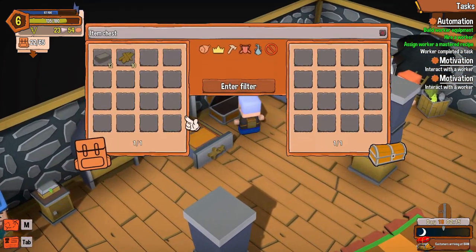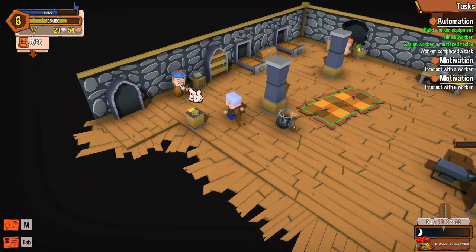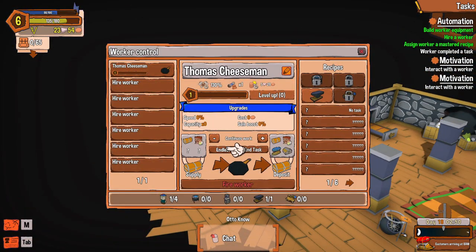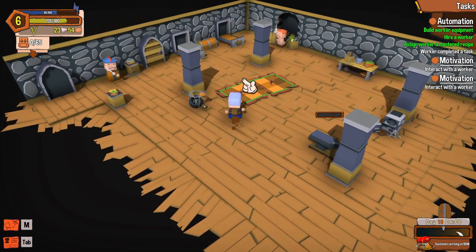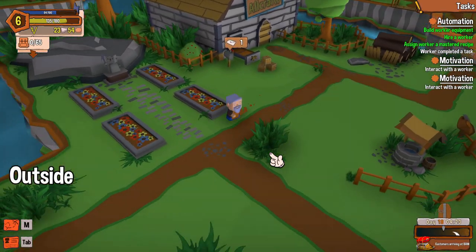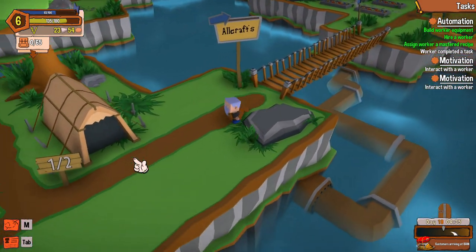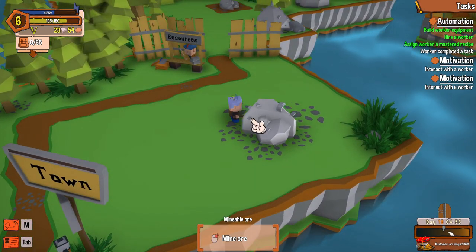Let's put the items in here — will the worker show up and start doing it? So the worker can come do it. Is my worker Thomas Cheeseman gonna come do something? Continuous work, endless — yes. It's four in the morning so of course he's not gonna come right now. He better not be taking my money if he hasn't worked at all. I hope that's not gonna be the case — we're on day 18.